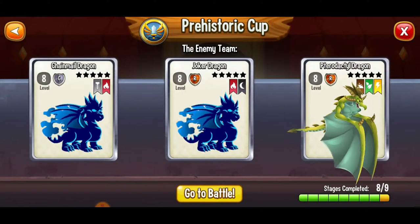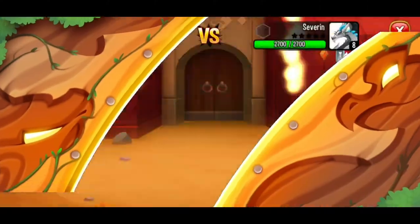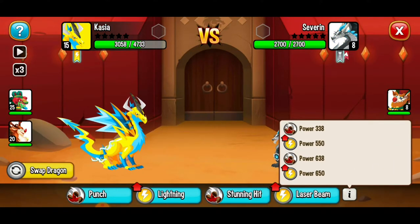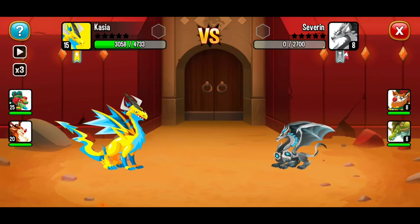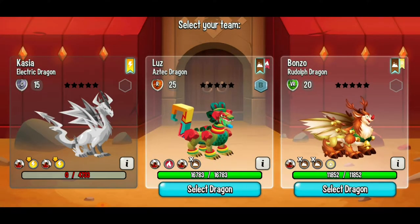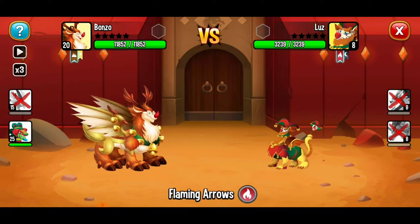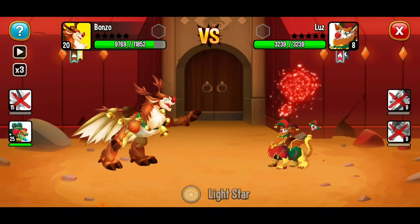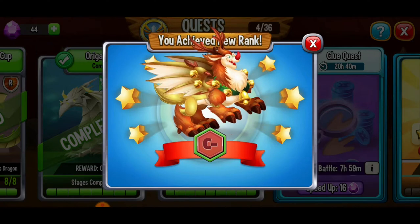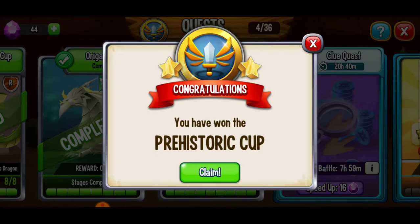Next up, we've got eight out of nine for the prehistoric cup, and I want to complete this prehistoric cup. These little battles get more and more difficult as you go, but the prehistoric cup isn't too difficult, especially considering we've got at least one level 25 dragon. We just lost our electric dragon, but no worries. We're going to use our strongest move, Lightstar. Two down, one to go. Let's go, Rudolph! Another victory — and our Rudolph dragon also got the C-minus rank. We just won the prehistoric cup!